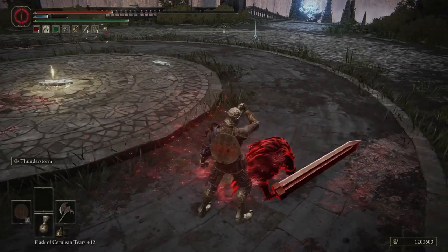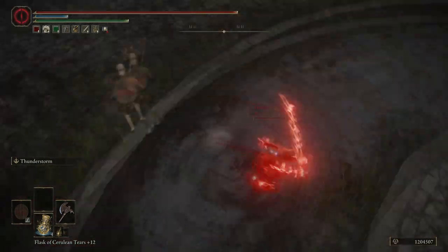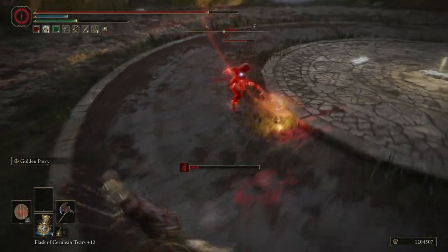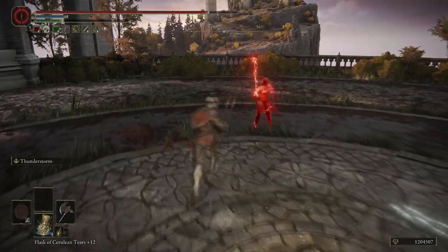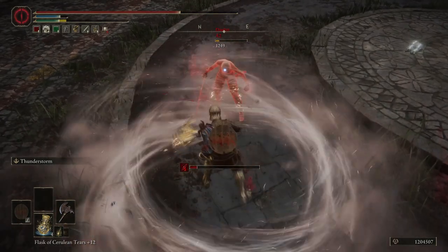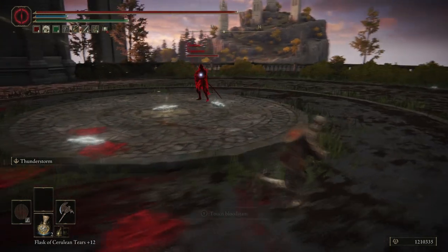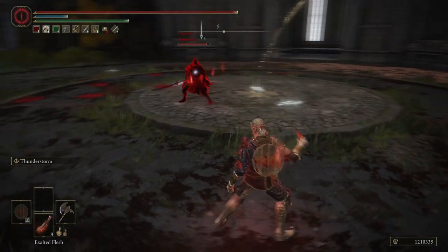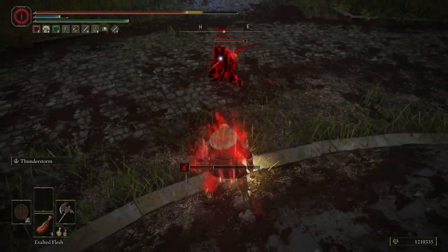The big pro of this weapon is the skill. Thunderstorm is awesome. You spin the weapon around and you have three hits from your initial spin — from the axe itself and the whirlwind you generate — plus a first hit from when the lightning strikes the weapon. You can follow it up by continuing your input, and if you time it well, you can roll-catch your opponent with the additional two swings that have forward momentum to them.